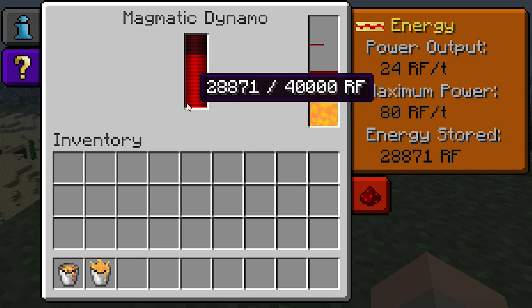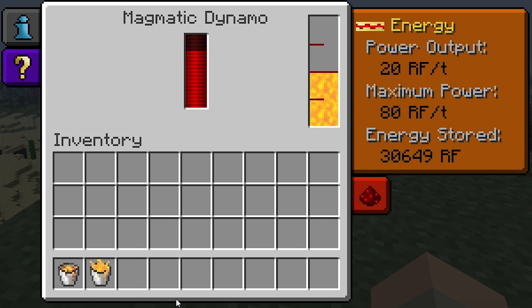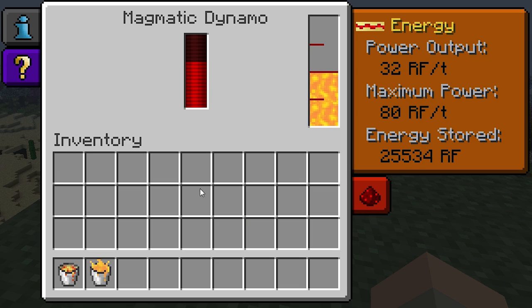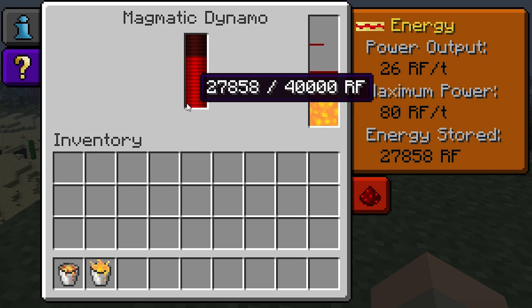The internal buffer can hold a total of 40,000 redstone flux. I strongly recommend that you carry the power away and store it in an energy cell. This is because the Magmatic Dynamo will slow down its redstone flux production as the internal buffer fills up, and it provides the most redstone flux per tick when the buffer is empty.